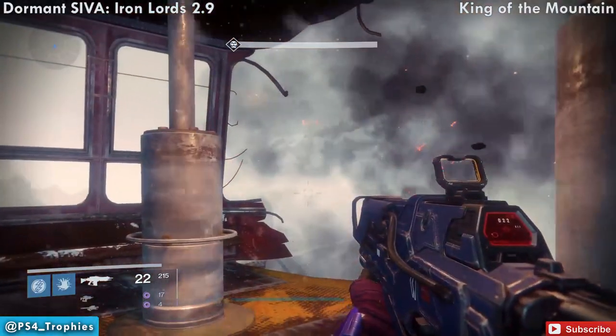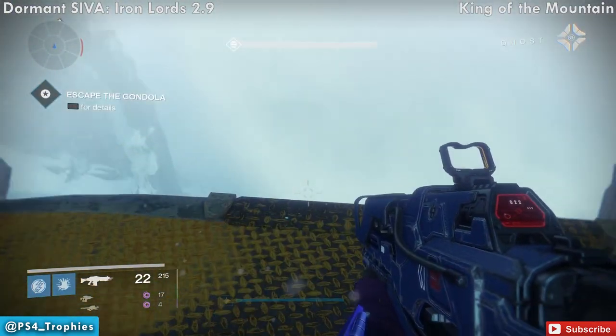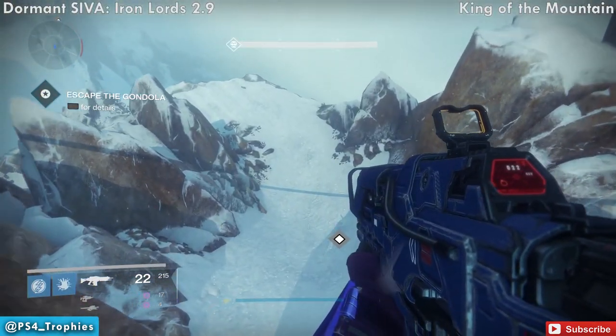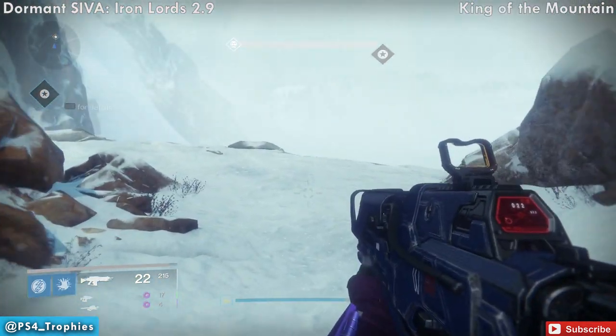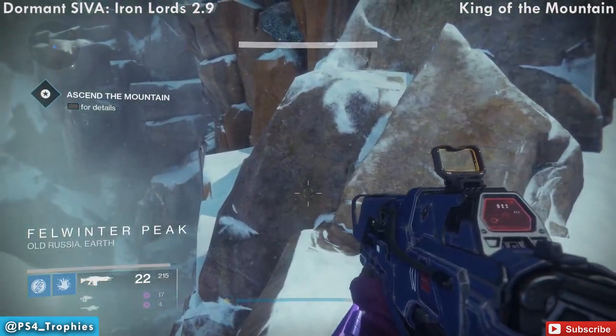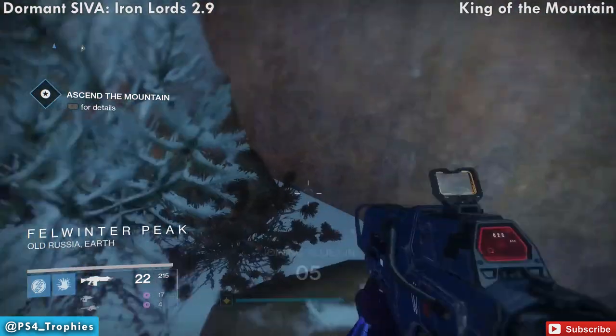The first one we're going to get is as soon as the gondola breaks open. You have to jump down this little hill, and when you slide down, before you head off to the left, turn to the right. In the corner over here — we're going to have to jump over to it — is our first one. This is Iron Lords 2.9.